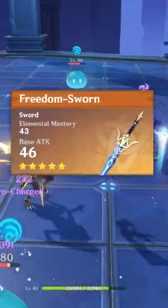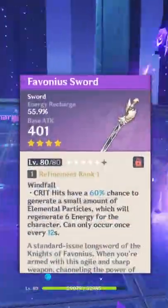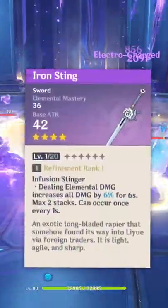The best weapon for Kuki is the Freedom-Sworn, but if you're not Jeff Bezos you can also use the Favonius Sword or the Iron Sting as a craftable weapon.